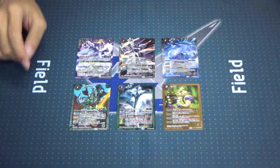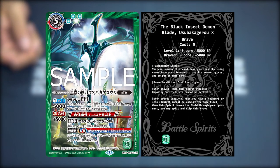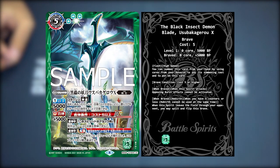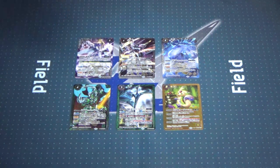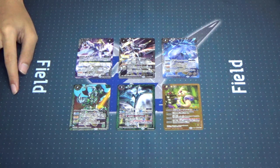Talking about our Sword Brave campaign promo — the Black Insect Demon Blade, Usuba Kagero X — Family Sword Blade. Flash High Speed effect: you may summon this card from your hand using cost from your reserve to pay summoning cost. Brave Condition: cost 5 or higher. When braved and the spirit attacks, opposing burst effects cannot be activated. When braved, Tensei: when you have 5 counters or less and this spirit leaves the field by your opponent, you may split and flip this brave — sounds like dragging card weapons into a master's. I CALLED IT, to all the haters that didn't believe me!